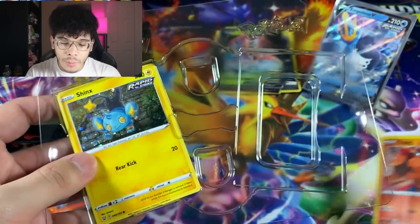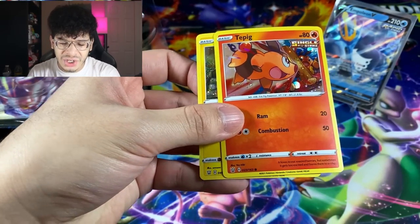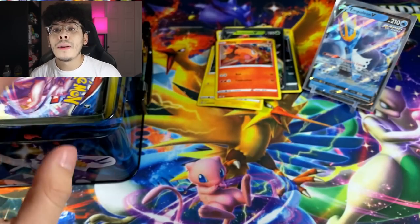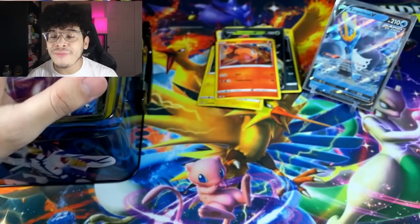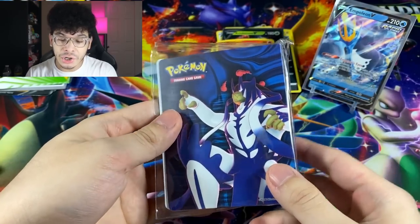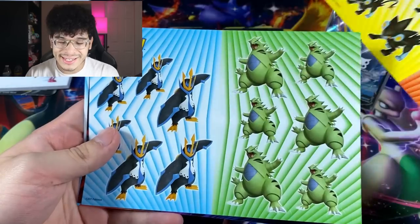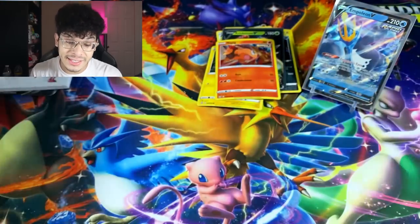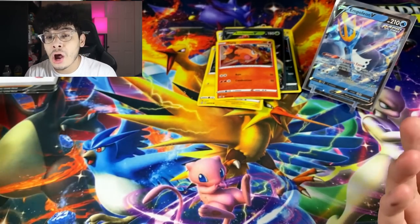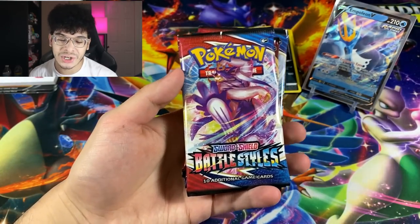The first two items look like Jumbo Coins of the Single Strike and Rapid Strike Urshifu — that's actually pretty dope. Then we got a promo-style card of Tepig and another of Shinx, though these are actually straight from the set with special foil patterns. Let me take out everything from this chest. We got a mini binder, which is very nice for card storage. Some very vibrant stickers — I'm a huge fan of stickers. And a very nice notepad to write some notes.